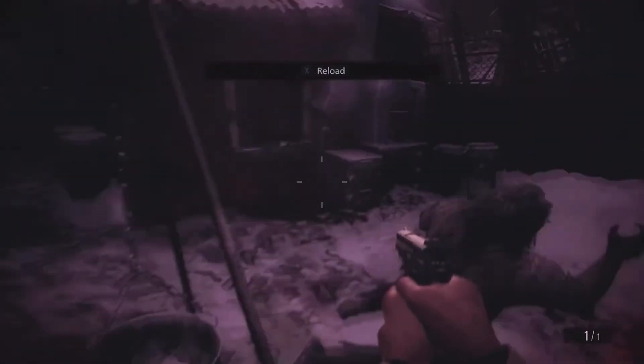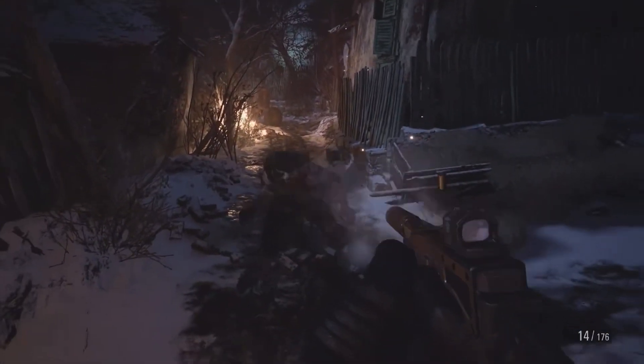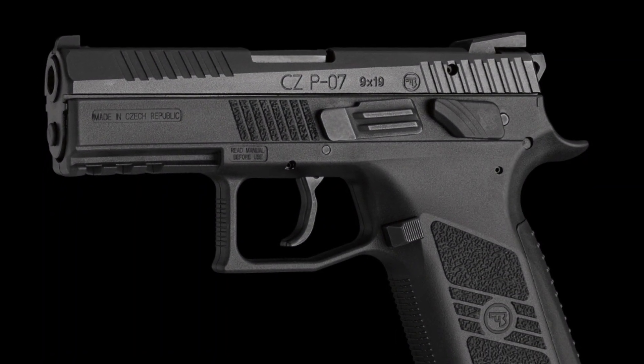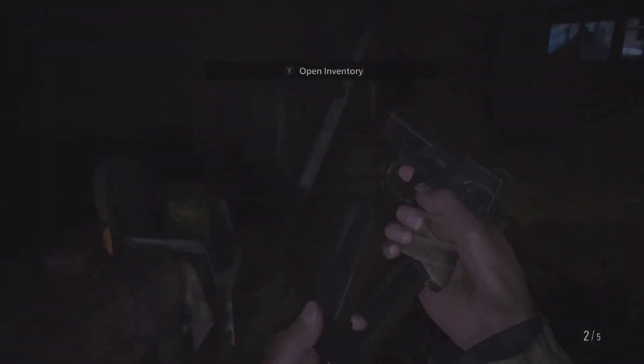As for whether the Lemmy would be a practical choice for Ethan on his adventure, I would again have to advise against it. While 9mm has been shown to be capable of doing serious damage to BOWs with the right load, there is no reason not to choose a more comfortable, higher-capacity handgun. Concealed carry is most practical when you want to avoid being shot at and get a close-range element of surprise. For enemies that don't use guns and attack you on sight, you lose nothing by open carry. The CZ P07 or CZ P10F would be a superior choice to the Lemmy in every single way.